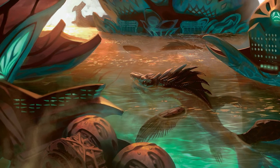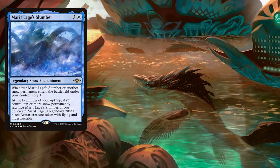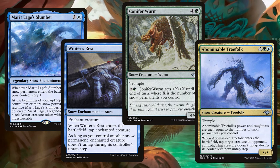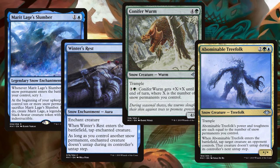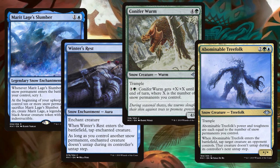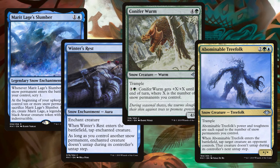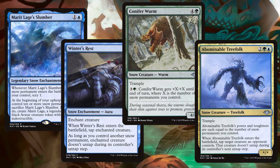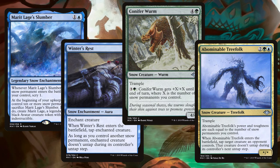Let's look at our small snow suite. In addition to all of our basic lands being snow basics, we run Meritlage's Slumber, Winter's Rest, Conifer Worm, and Abominable Treefolk. The Slumber lets us scry one when it or another snow permanent enters the battlefield, and on our upkeep, if we control 10 or more snow permanents, we can sacrifice it to make a flying indestructible 20/20 Meritlage token. Winter's Rest taps a creature on ETB and keeps it tapped as long as we control another snow permanent. Conifer Worm is a 4/4 Trampler we can pump by +X/+X where X is the number of snow permanents we control. The Treefolk is a *//* Trampler with power and toughness equal to the number of snow permanents we control, and taps down a creature for a turn on ETB. All of these combined with our snow basics are mostly meant to help get Meritlage out easier, with Meritlage herself being a fantastic target for our +1/+1 counters.